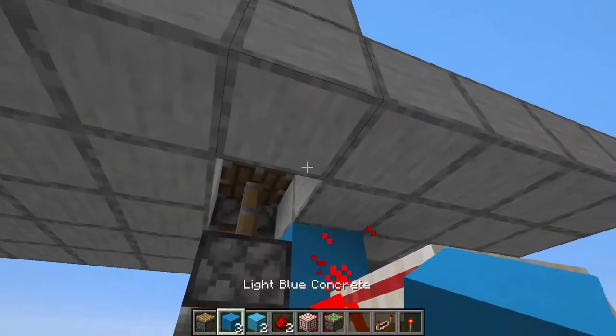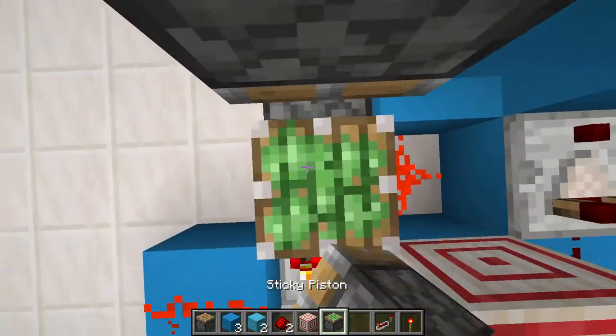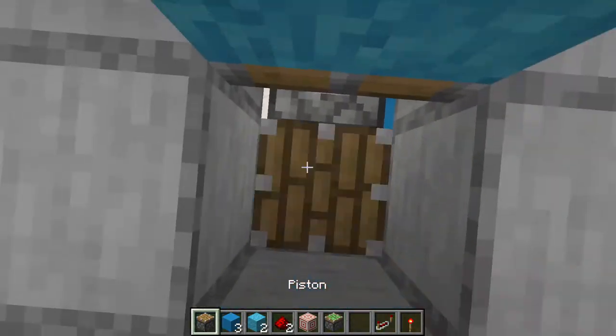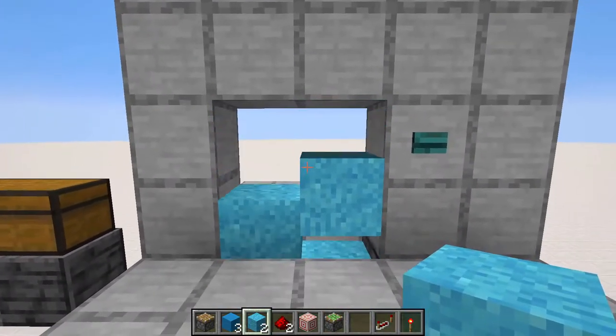Now we're going to have a block right here and right here. We're going to add a piece of redstone dust right there and right there. Then we're going to place a sticky piston right here next to the other one, and place a regular piston on top of that. To conclude, we're going to add the door blocks, and just like that, our two-wide version is done.